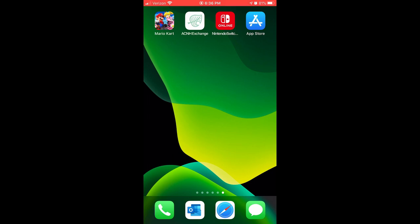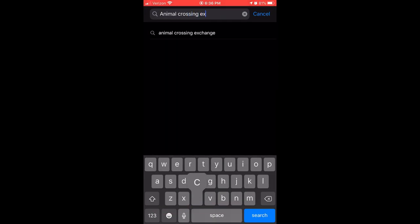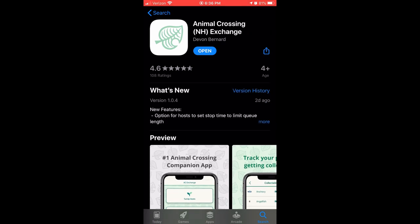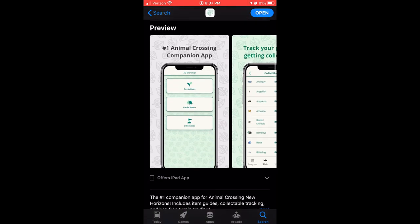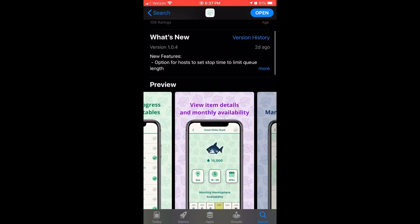Hey guys, it's Phil. Today we're going to be showcasing a new app that has recently been created by Devon Barnard called Animal Crossing Exchange. It's currently available on Apple products such as your iPhone or iPad and is soon to be released on the Android platform very soon. In this video I'm going to show you everything you need to know about this app and how it can drastically help you win big with turnips.